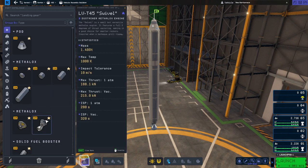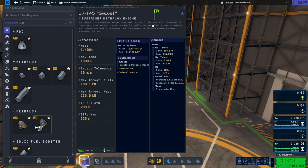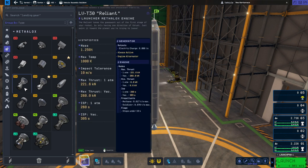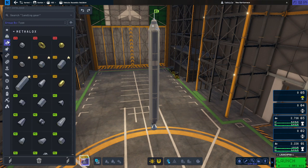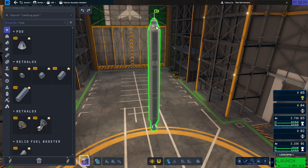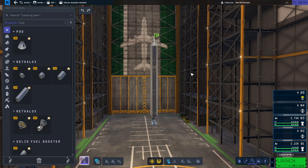One thing that's not very clear is there's an engine gimbal listed in the stats when you press Shift for extra stats. There's another engine you want to avoid if you don't know what you're doing with it — the Reliant. The Reliant doesn't have an engine gimbal because it does not gimbal, meaning it cannot control the rocket. Your pod has a reaction wheel torque of 5 kilonewtons, which is nice, but 5 kilonewtons isn't much when your engine is producing 215 kilonewtons. The bigger the engine, the harder a time the pod will have controlling the rocket. So you want the engine to gimbal — to turn — in order to control the rocket. Otherwise you're left with the pod's reaction wheel power, which is not much.